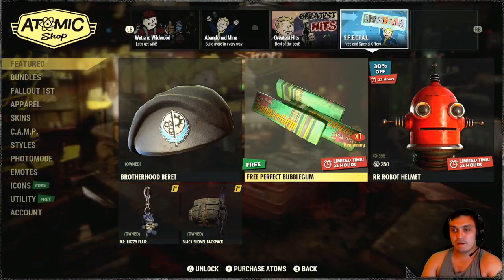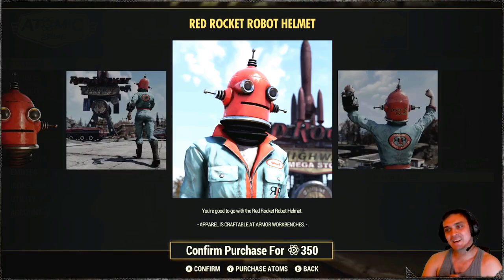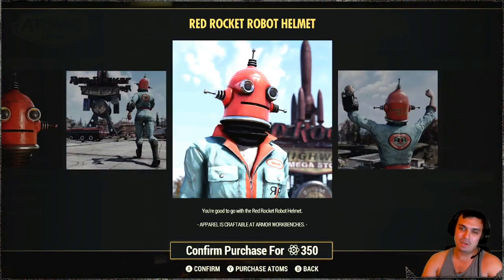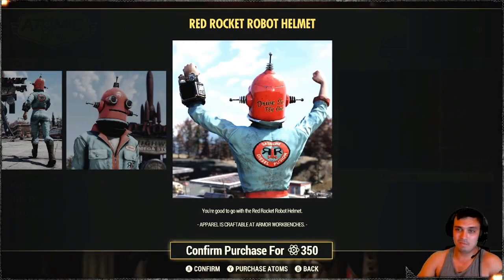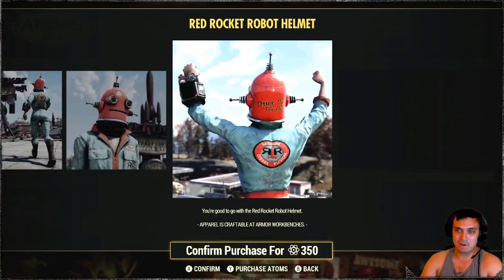Alright, so today we got free bubblegum — I'll take that. And the Red Rocket Robot Helmet. I remember Angry Turtle used to wear this helmet in Nuclear Winter when they were playing a lot of Nuclear Winter. I'm not going to be buying this thing. Maybe if it were a little bit bigger discount — like 50% discount I'll grab it just to have it. But for 30% discount, I'm still going to wait.